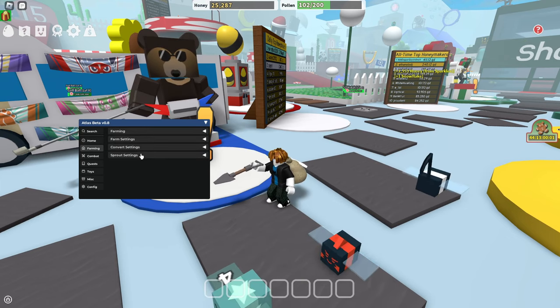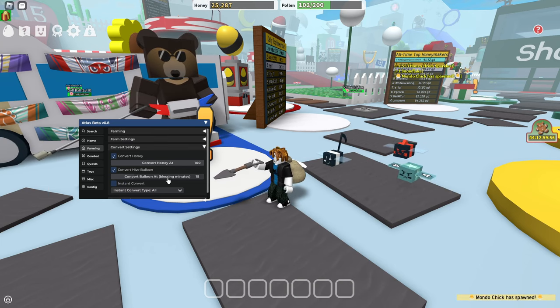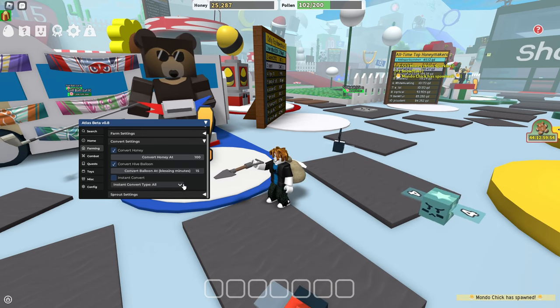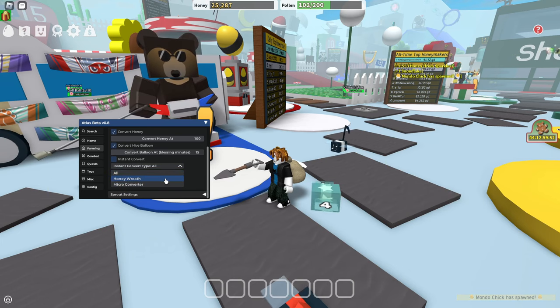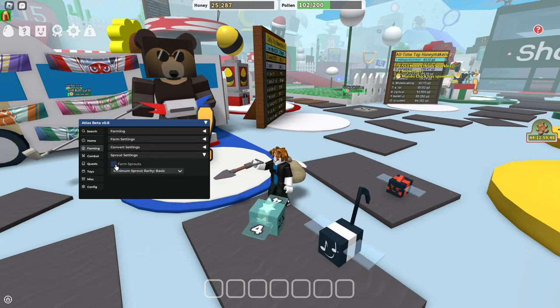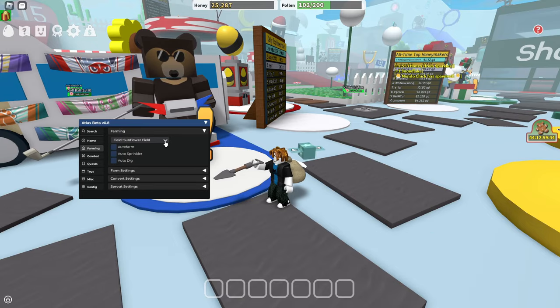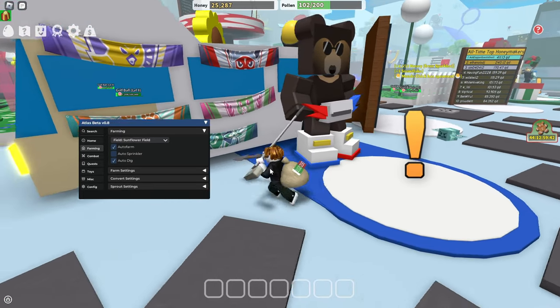We've got Farm Settings where you can select all the different things to farm. Then we've got Convert Settings — convert honey at 100, convert high balloon, instant convert, and instant convert type: money wreath, micro converter. You can go ahead and mess around with that. Under Sprite Settings you can farm sprites and choose the rarity.